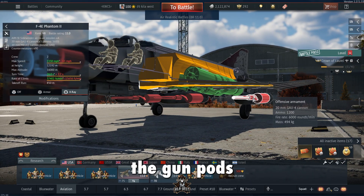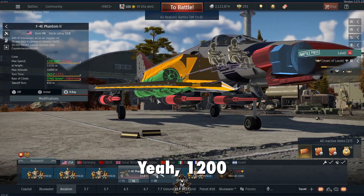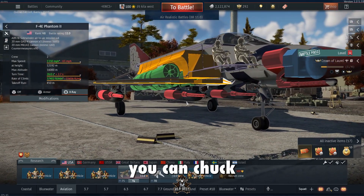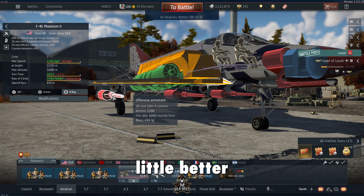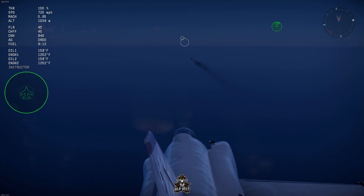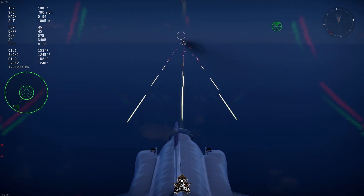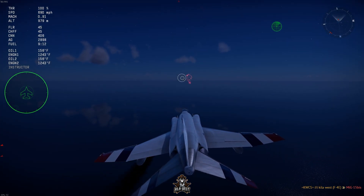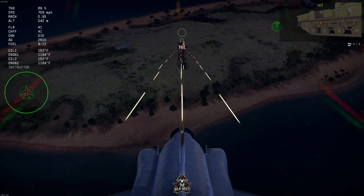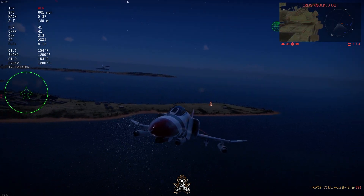If you've never seen the gun pods on this thing let me show you. They're 20 millimeter gauss with I believe 1,200 rounds — yeah, 1,200 rounds for each — and a cannon in the nose. I mean you can chuck a lot of lead in this thing. But I think it's a little better if I just show you what it can do. The only downside is that when you fire it pushes the nose down a little bit because the cannons are so powerful.